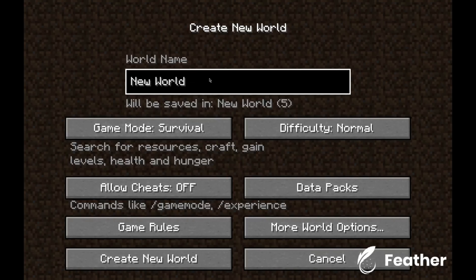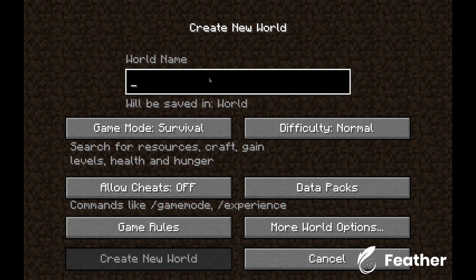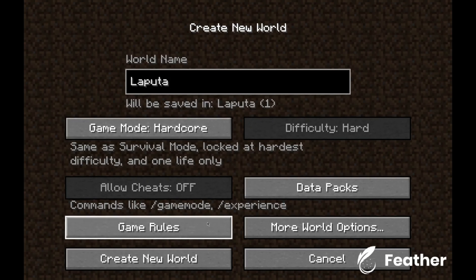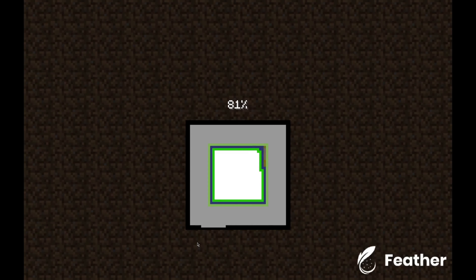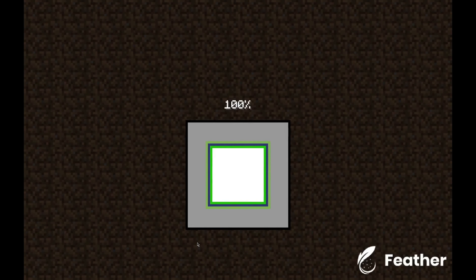Let's create the world. I'm going to name it after an island from a movie I've watched. Generate the world - let's just hope we have a good spawn. Come on, please be something good - not a desert biome. Nice, a spruce biome, that's good.